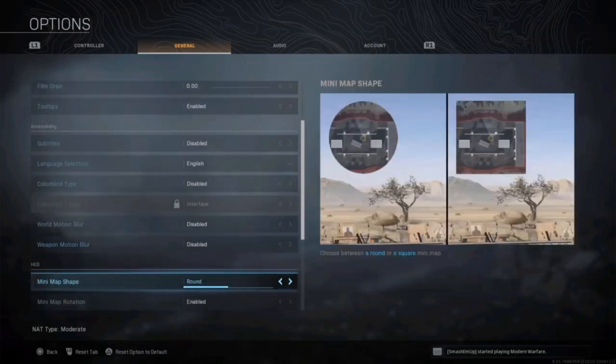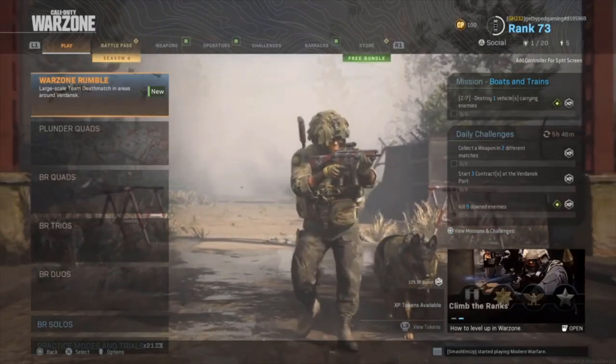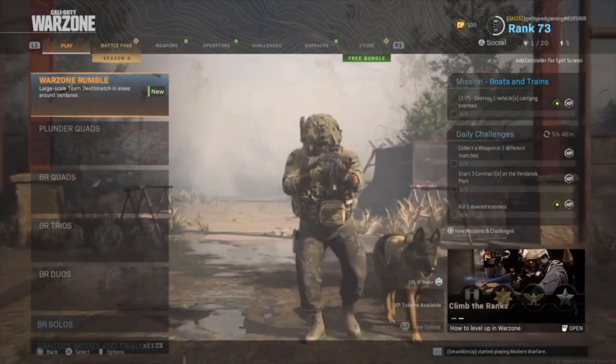The last item on our list is the mini map shape. By default it's round, and you've probably never thought to look at this. If you look in the top left corner you can see it's round in shape. We want to change this to a square because you have more surface area, allowing you to see enemies at a greater distance. It may not be a lot, but it does help when an enemy is shooting and you need to identify where it's coming from. Just hit right to change it to square.